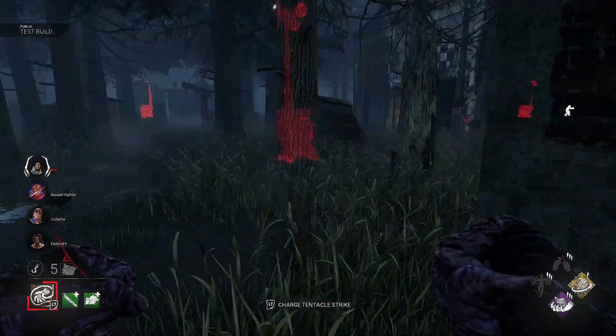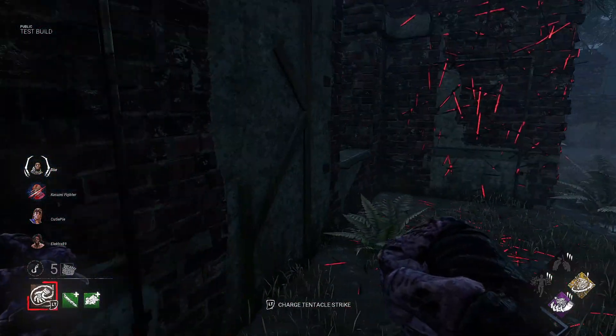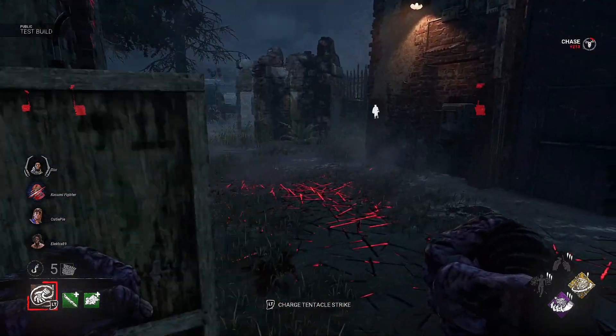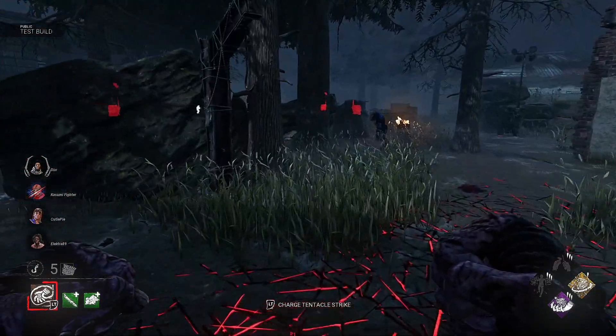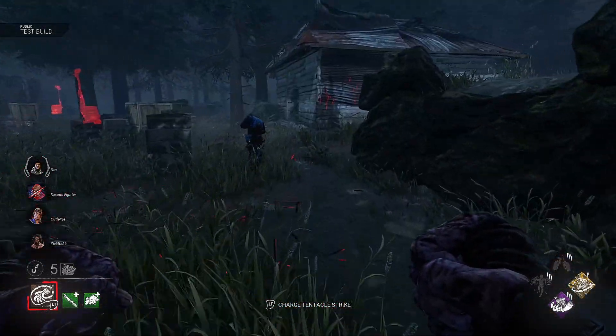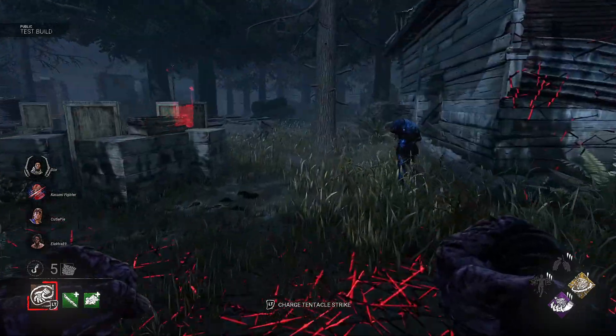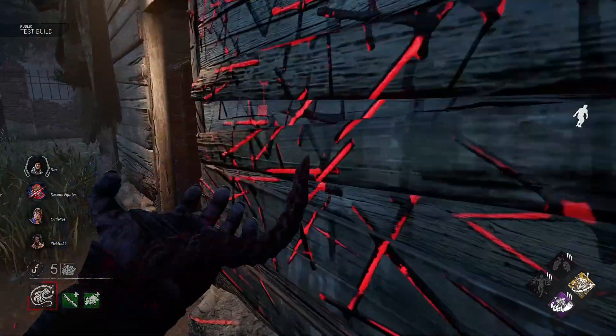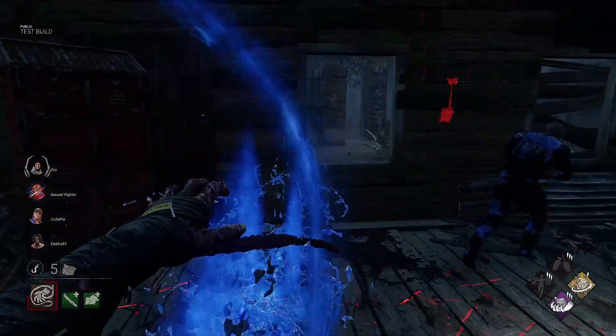Don't forget guys, your zombies take 12 seconds to respawn. If you need to know some stats around Nemesis I'll link the video above. So 12 seconds — when I hit one it's going to take that long for them to respawn, so it's not that bad.